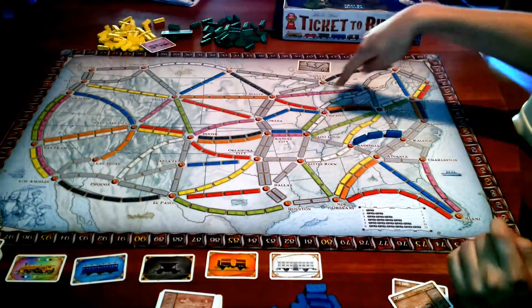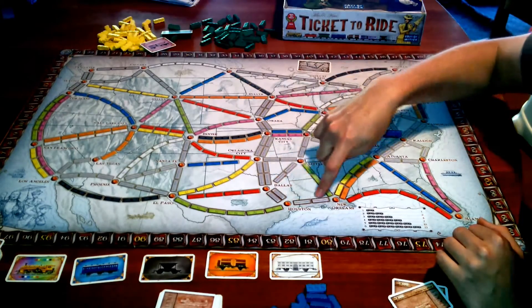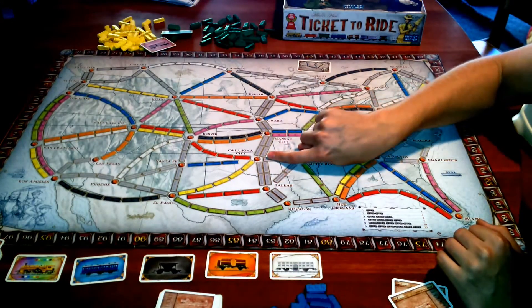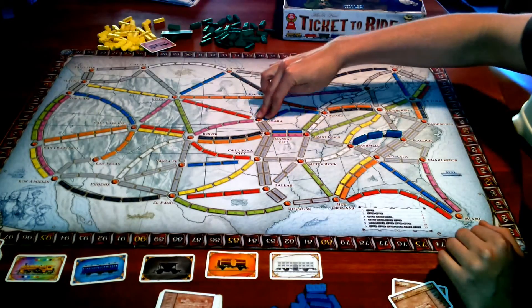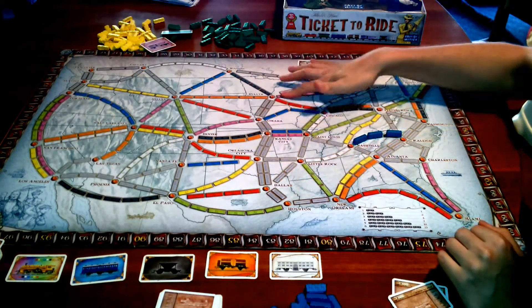When you build, you'll notice some routes have colors — you have to play that color card to go there. But some are gray, which means you can play any color, but it still has to be a matching set: two orange, or yellow, or pink, or blue, or green. You've also got double tracks. If you're playing four or five players, two people can use them. But with two or three players, just one person can go there.